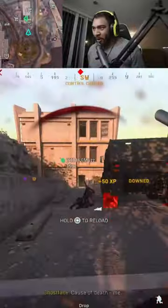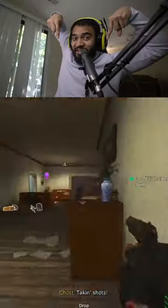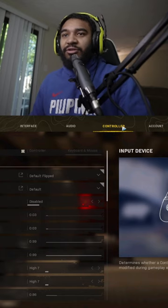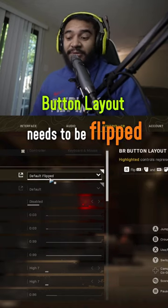Are you a controller player and want to start shooting like this or like this? This is for controller players. Go to options, then go to controller. I play on default because I play claw, but you want to play default flipped.